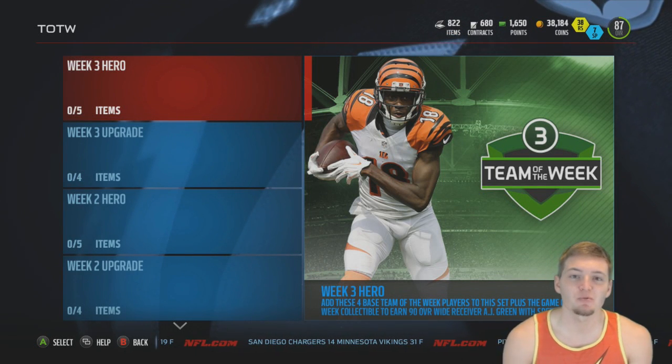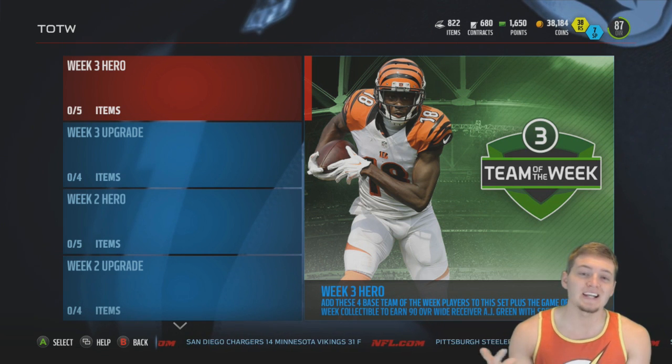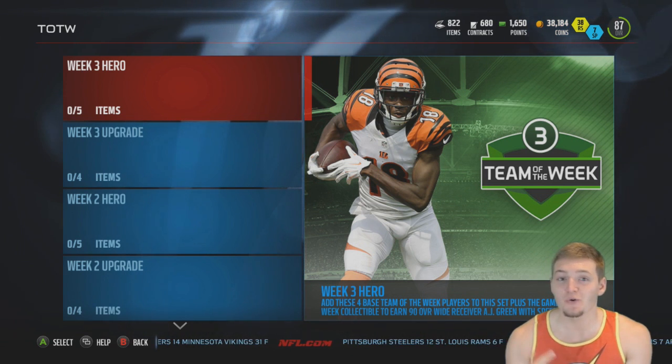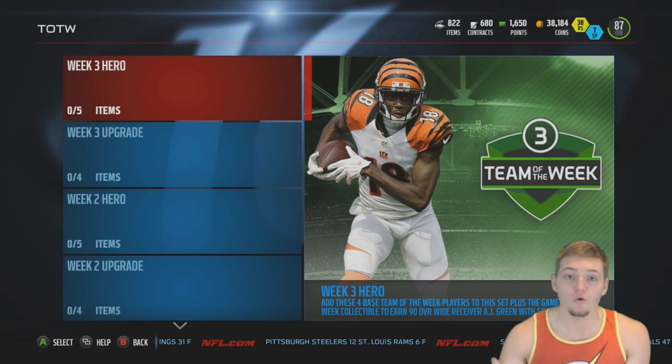What is going on everybody, this is Samuel Brown aka RVT coming at you with the week three Team of the Week pack opening here on Madden 16 Ultimate Team. There are some insane cards in this week's Team of the Week, most specifically the 24-hour Tyrann Mathieu aka Honey Badger, who is in packs for only 24 hours.